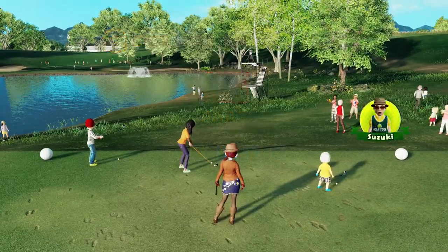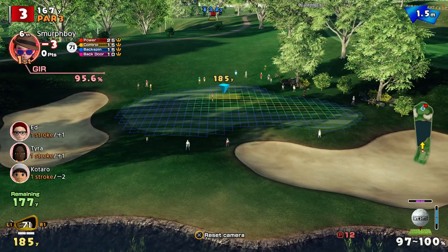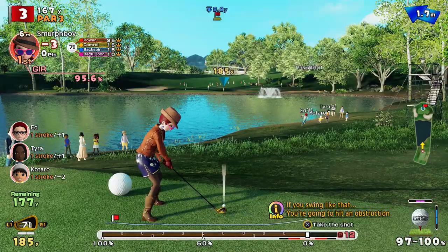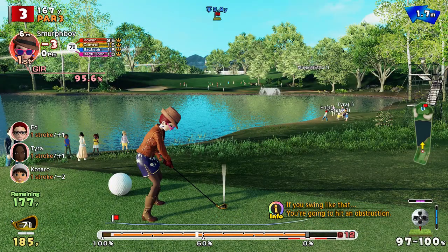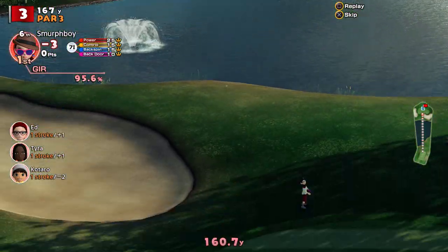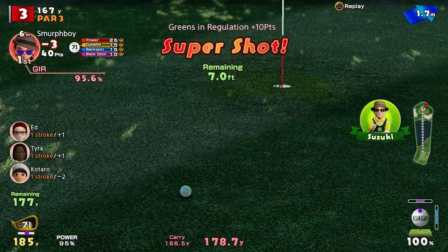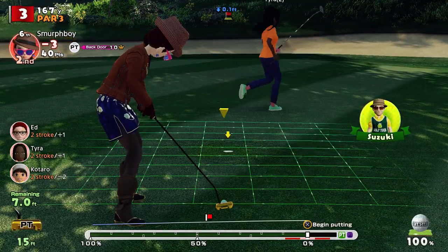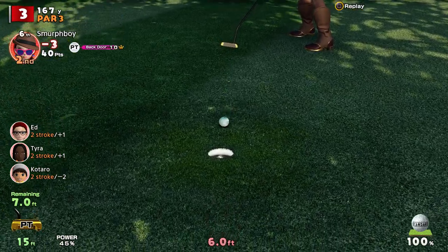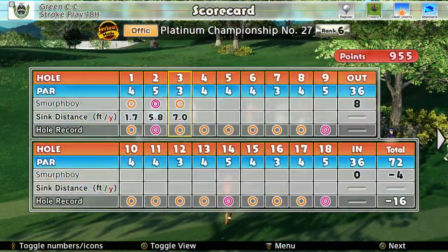Par 3 next. Got the top spin again. Nice shot. That's not bad. Roll with it — go for the birdie. 7 foot. There she pops. It's 4 under.